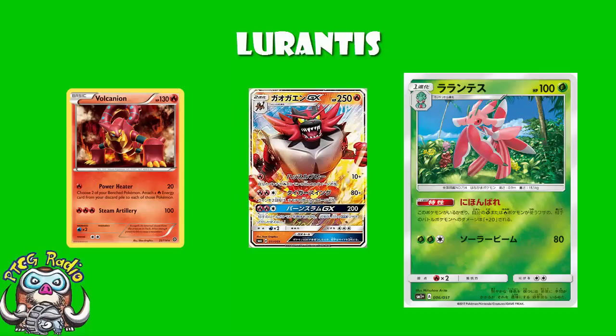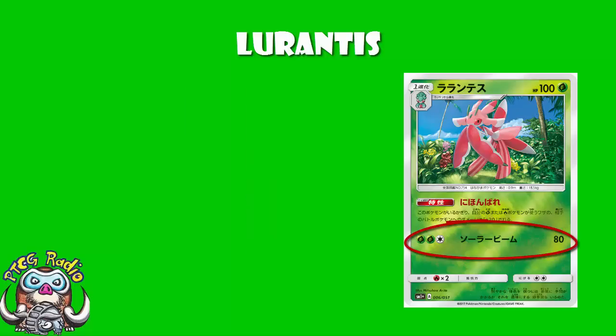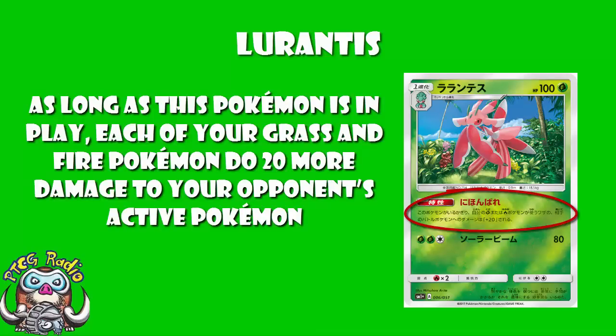There is an attack here — it does a straightforward 80 damage for no energy. It's not particularly good; don't be caught up about it. If you're using this attack, something has probably gone wrong. But we have an ability: Sunny Day. As long as this Pokémon is in play, each of your grass and fire Pokémon does 20 more damage to your opponent's active Pokémon. This is a very nice ability indeed.